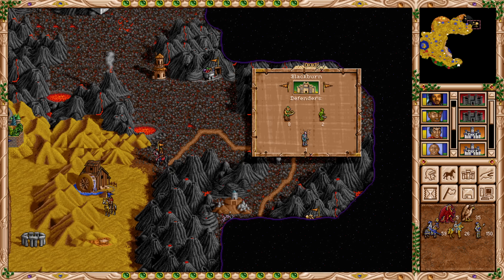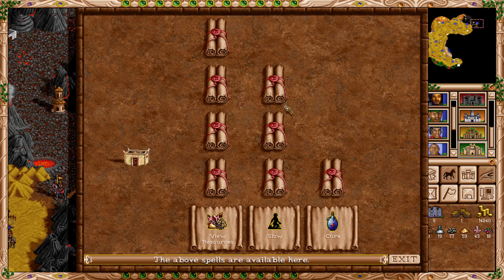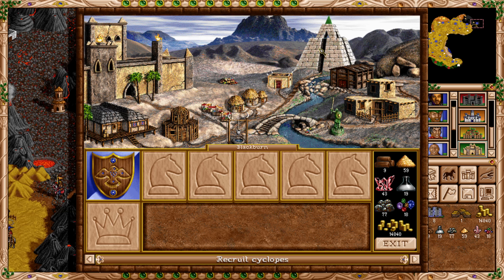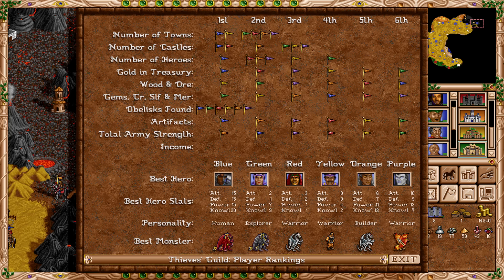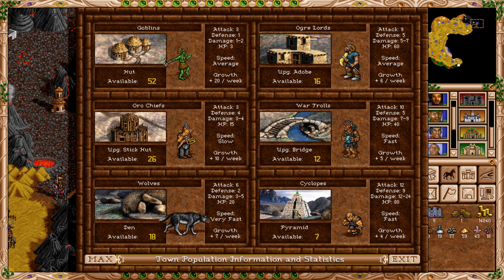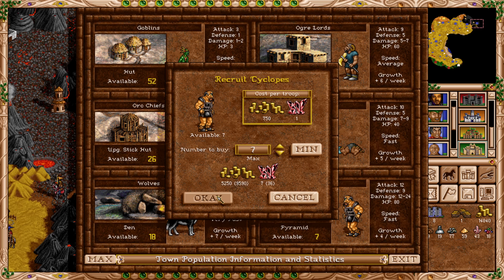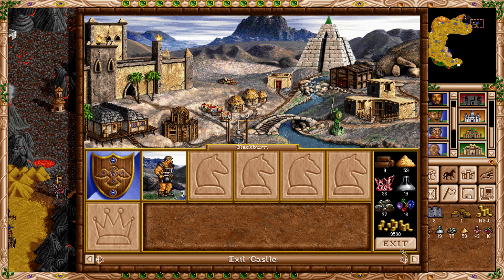I'm going to start by taking the town of Blackburn. It has a level one mage guild, a pyramid, and a thieves guild. Orange is considered stronger than us still — just one hero though. We have seven cyclops available, 12 war trolls, 16 ogre lords. With 43 crystals this is going to be better than the nomads, so we go into the town.